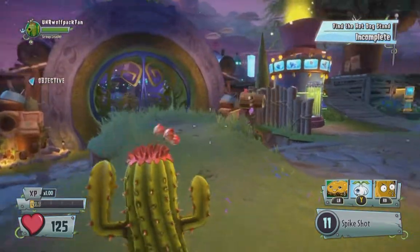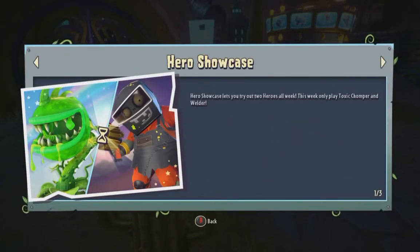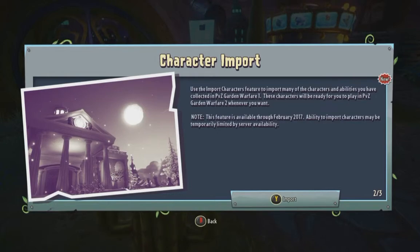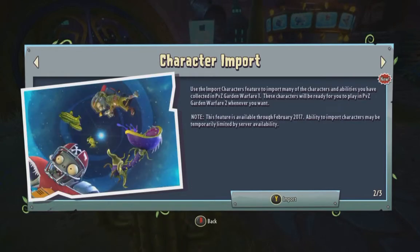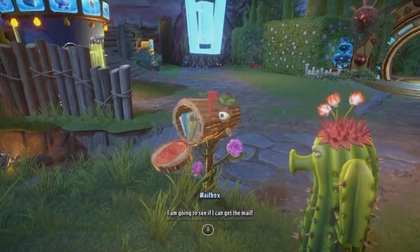What you want to do is come over to the mail, check the mail. There's a hero showcase, character import — you want to come to character import in your mail and hit Y. I'm going to check the mailbox now.